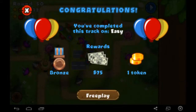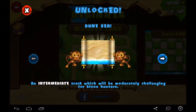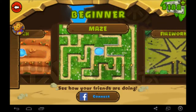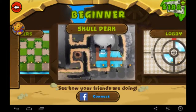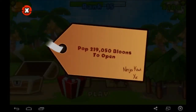Apparently we got both Moabs down — so that's good. We got the Bronze Medal for completing this map on easy: 75 Monkey Dollars and one token. So we're going to stop here for this episode. There are a lot of maps going all the way up to insane difficulty, which is going to be really hard. Hope you guys enjoyed — once we get farther in the series I'll explain more in-depth stuff like buying land and using special agents. In a couple episodes we'll be able to open a mystery box — I'm hoping it's a new tower. See you guys in the next episode.